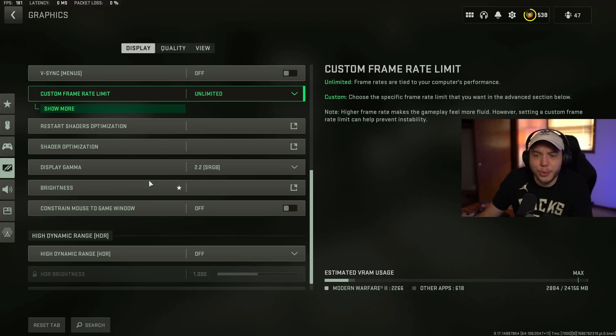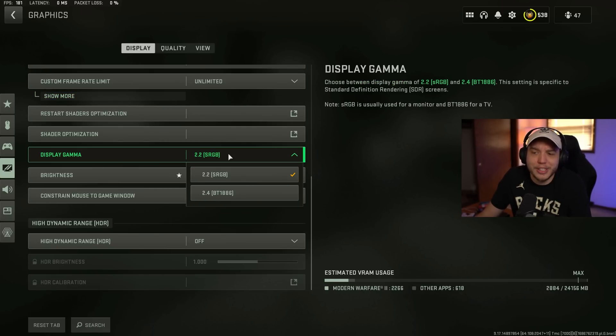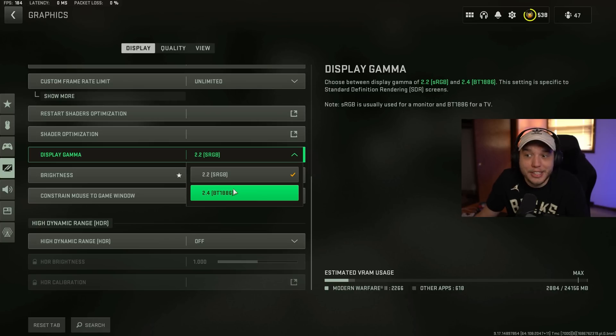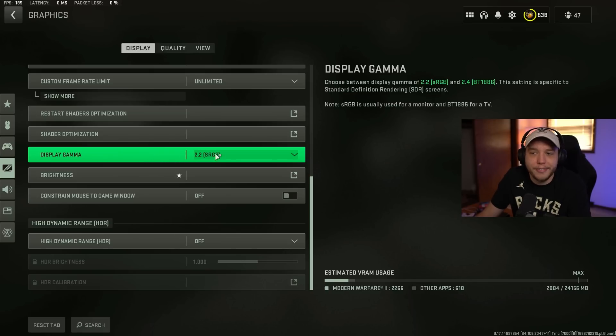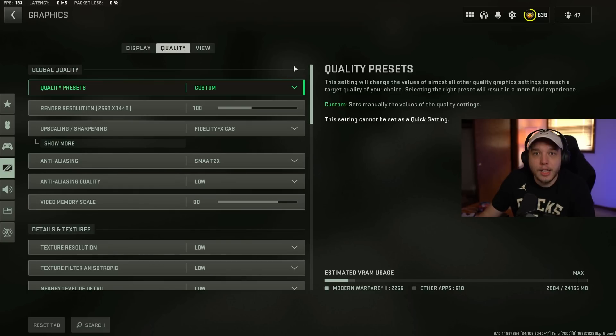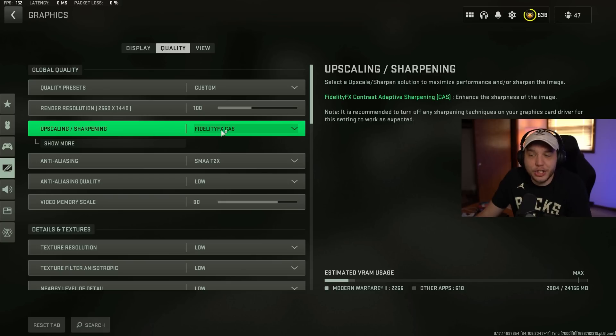There's nothing else too important under here except for display gamma. If you're playing on a computer monitor, make sure this is on 2.2. If you're on a big screen TV, you could try 2.4, but for the majority of you, set it to 2.2. Then moving to the quality tab — always make sure your render resolution is set to 100. If it's set lower, your game will look like trash. If it's set higher, it might look sharper but you'll lose a lot of FPS.